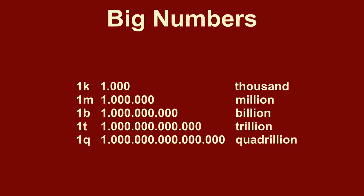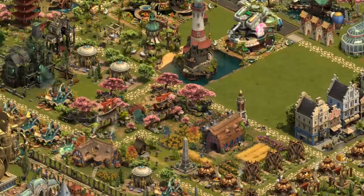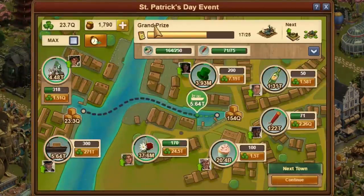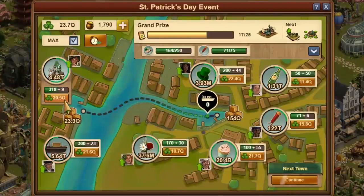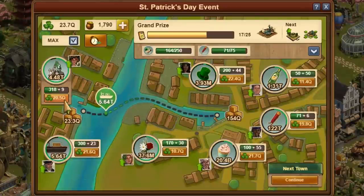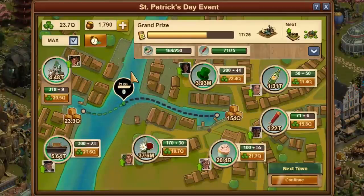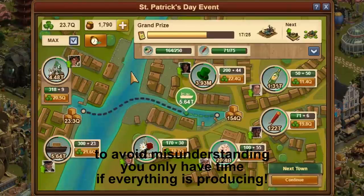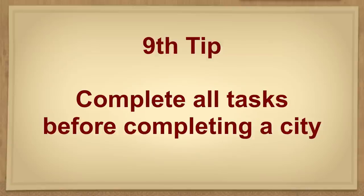The next dimension is always 1,000 times the previous: one M is 1,000 K, one B is 1,000 M, one T is 1,000 B, one Q is 1,000 T. As soon as the required 8.4Q shamrocks are collected, you could complete a city. However, I do not recommend this. Before completing a city, all tasks should be completed if possible. Solving more cities with only partially completed tasks requires even more time and for many players is then hardly manageable over the duration of a 3-week event. Don't panic about the huge number of shamrocks — once all productions are running, we have time. Tip: complete all tasks before completing a city.